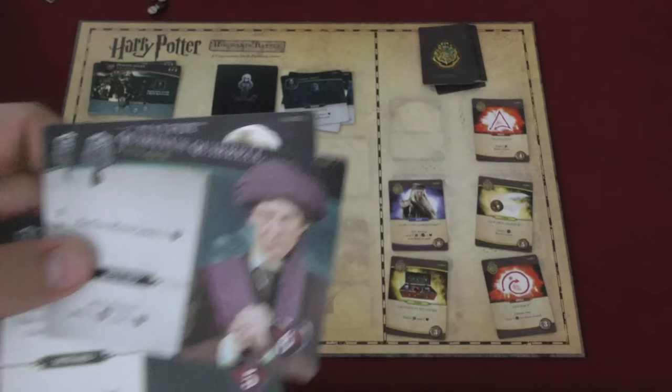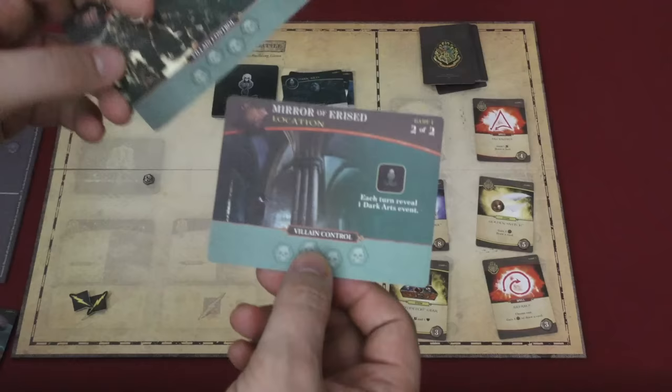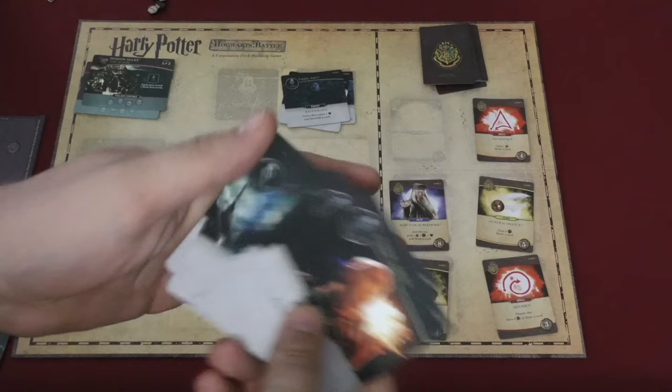However, if a location is filled with control markers, we go to the next location. If that location is also filled with control markers, then the bad guys win and everyone loses together. Once you go through all the dark arts cards, you shuffle them and make a new pile to go through.